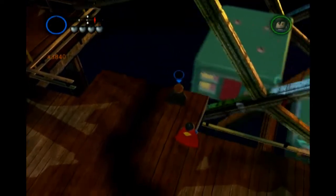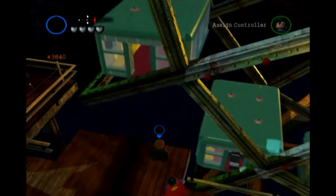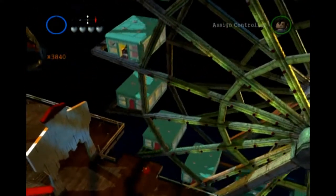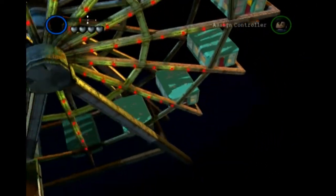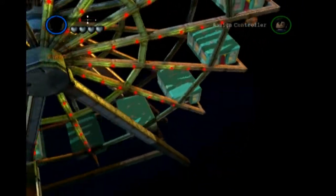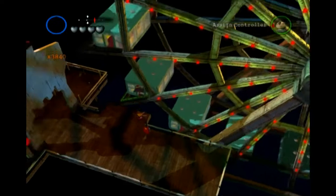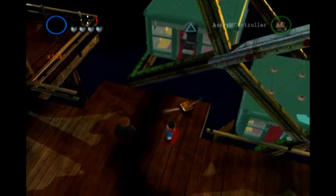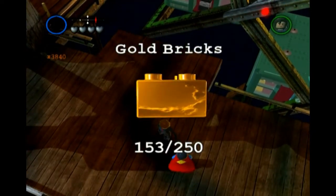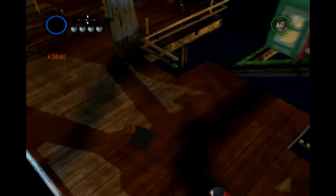This is what it's supposed to look like with these cards. Then you hop in the chair here and it rotates. That's that gold brick. Wait for the game to save.